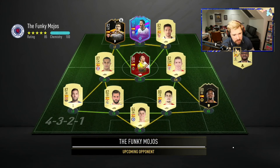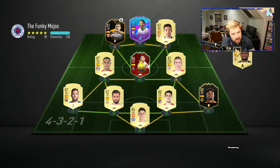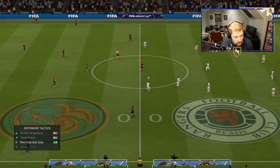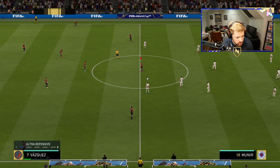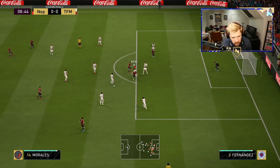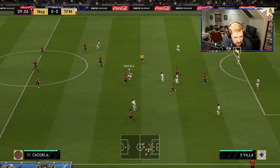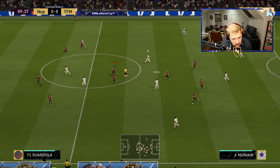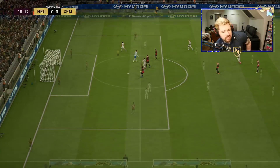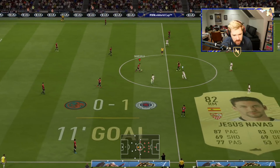Let's get into the action. First team we come up against is a full Spanish team with some nice players — David Villa up top with an attribute boost card, looks like a Road to the Final card. I need to score from through balls and score finesse shots. There's a cracking pass — he scored! It wasn't a finesse shot but it was from a through ball, and he just absolutely obliterated my back line.